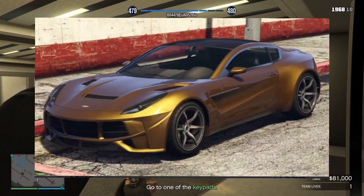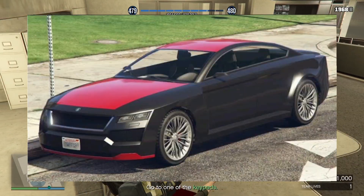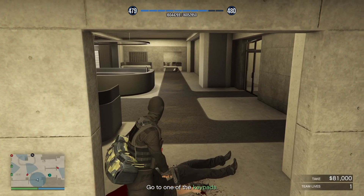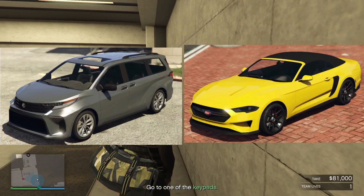In the Simeons showroom for this week, we have the Dabachi 770, the Enus Cognoscenti, the Ubermacht Revolter, the Vapid Clique, and the Vapid Hustler. Inside Luxury Autos, it's the exact same vehicles we had last week — the Karin Futo GTX and the Vapid Dominator GT.